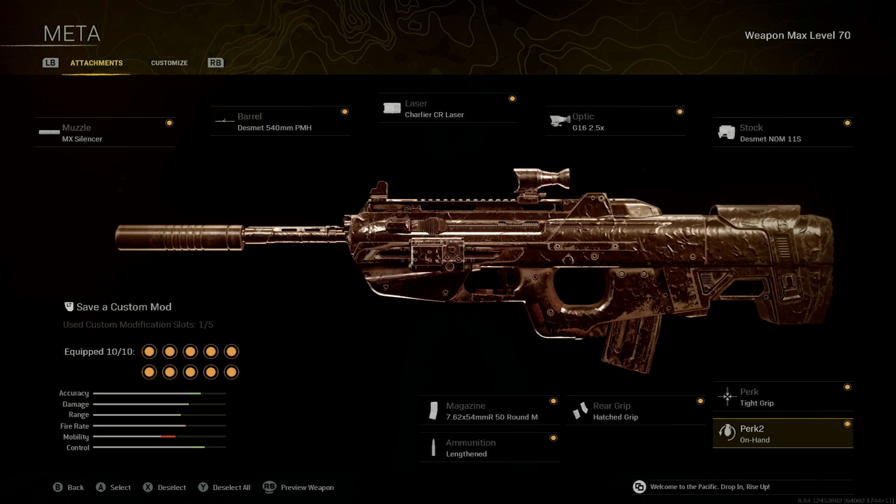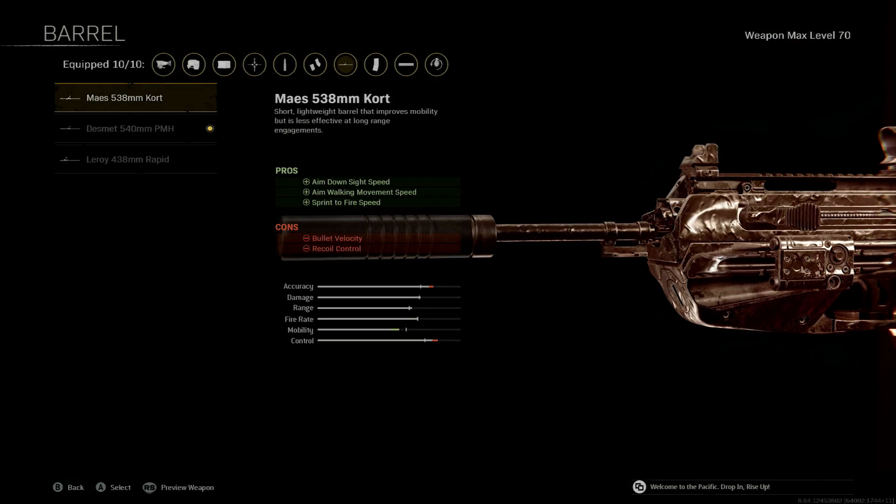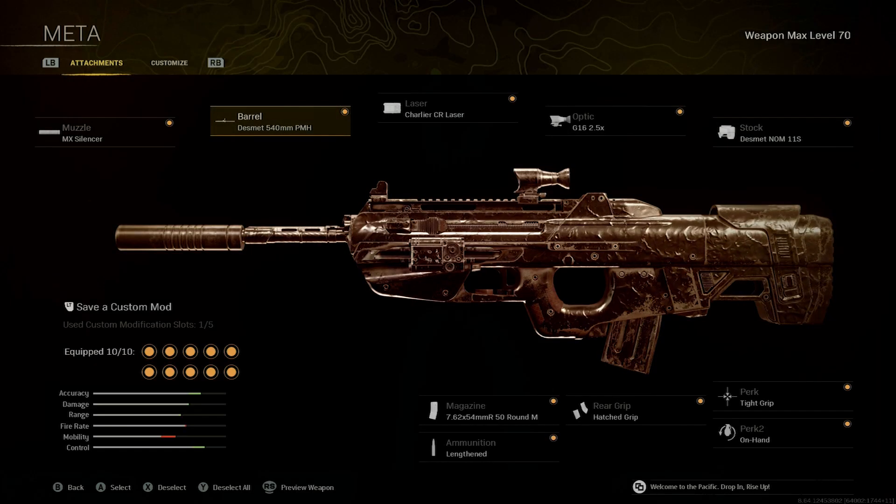There are a few ways you can build the BP50, but I think this is the overall best build. If you really want to use it as an SMG, you could change out the barrel — the first barrel option is pretty good to get sprint-to-fire and aim-down-sights speed — but honestly I think this build is the best. Try it out and let me know what you think down in the comments.